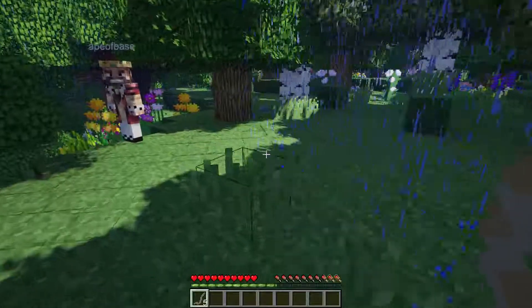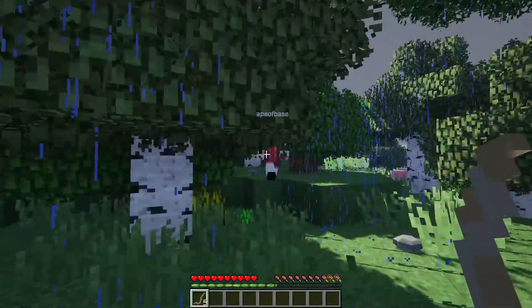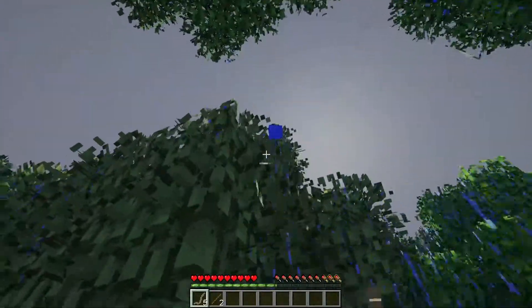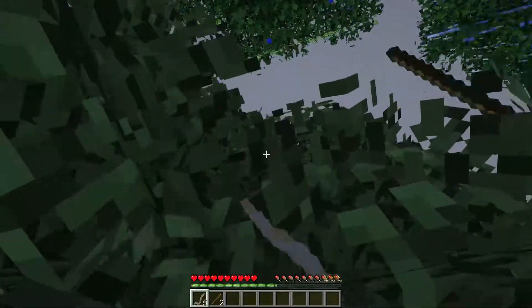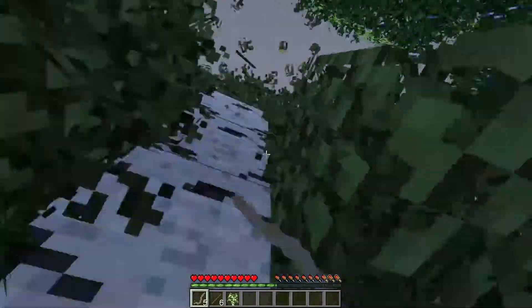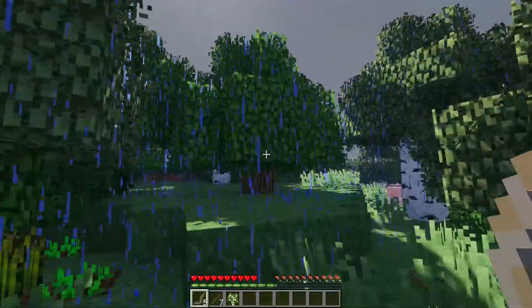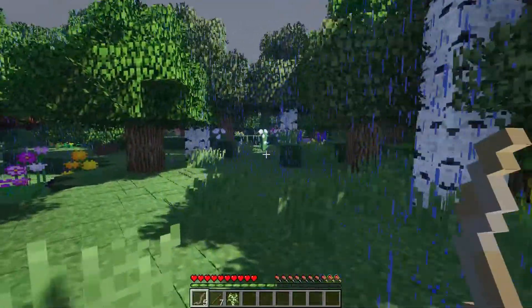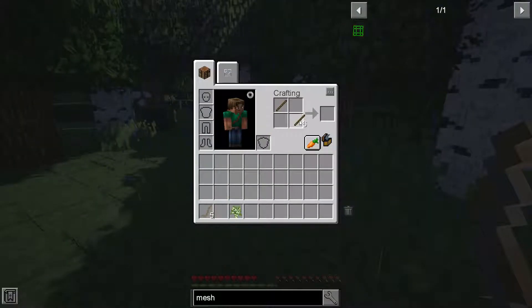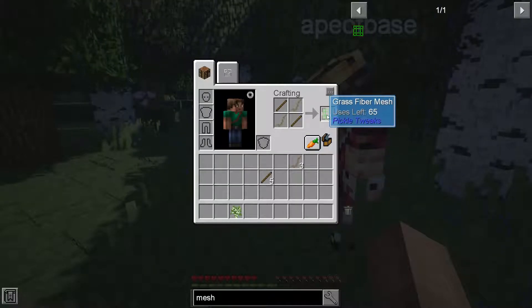I'll collect a bunch. It's raining — I imagine we're going to have to find some shelter here pretty soon since we're pretty primitive. To make the mesh, I need... there we go. Cool. Mesh your flint — that's kind of funny. So what do we do with this guy? It looks like we have to get actual flints. We need to probably find gravel.